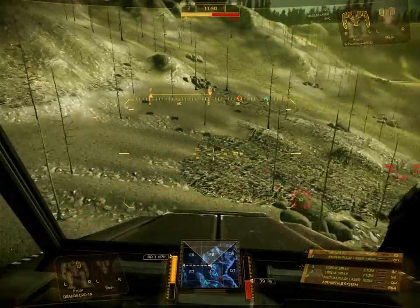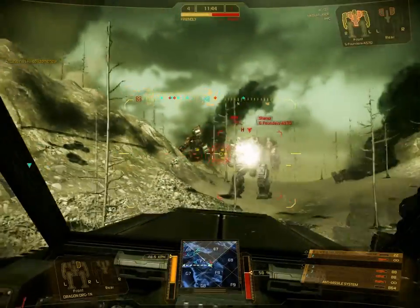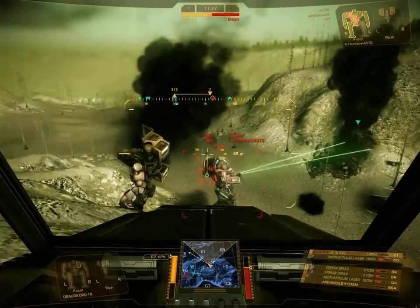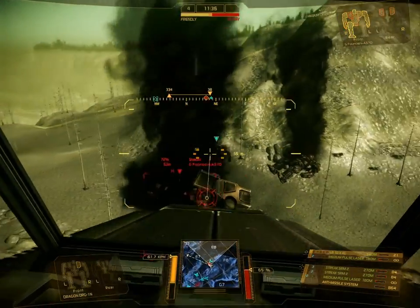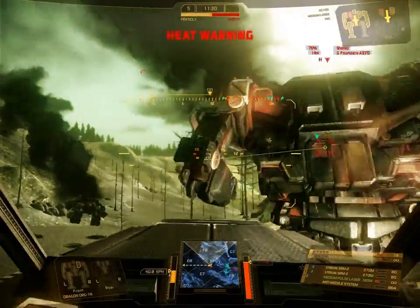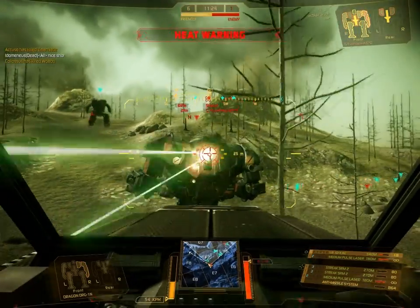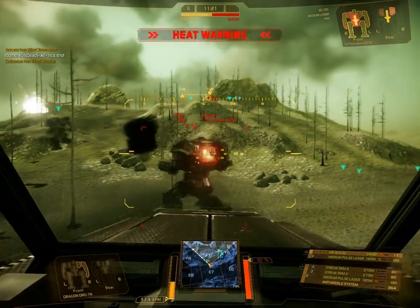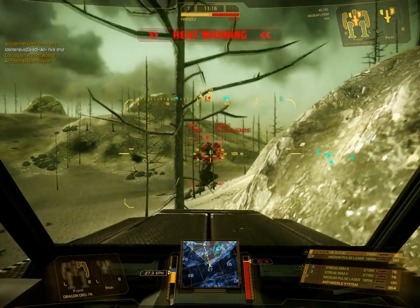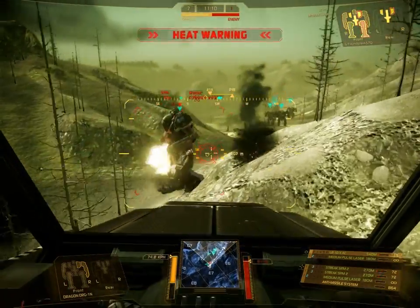You should always try to fire at weak spots. In close combat, always try not to stand still — constantly circle the enemy and get to their rear, because the rear armor is weakest. This is exactly what brings this absolute fail-Atlas here to its end. A PPC has a minimum range of 90 meters, which is why we had no fear of it. With his AC/20 he couldn't hit either. And there it's over, as you can see. The damage indicator goes from yellow to orange to red to nothing.